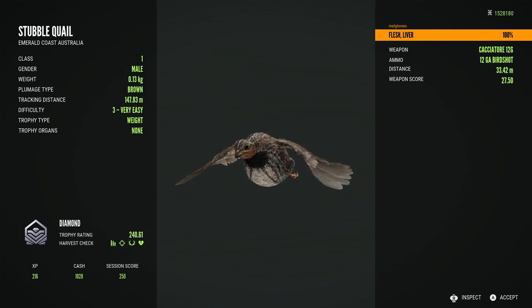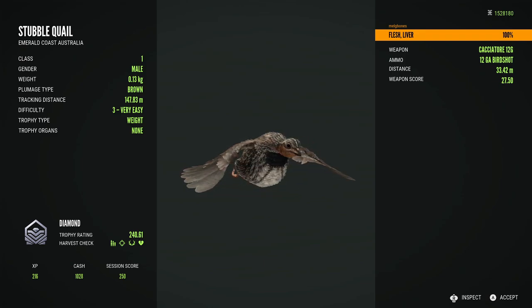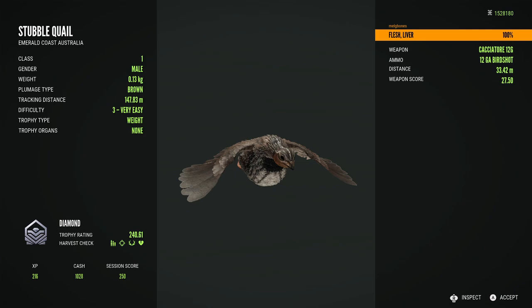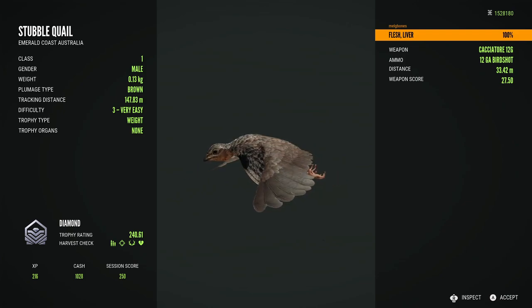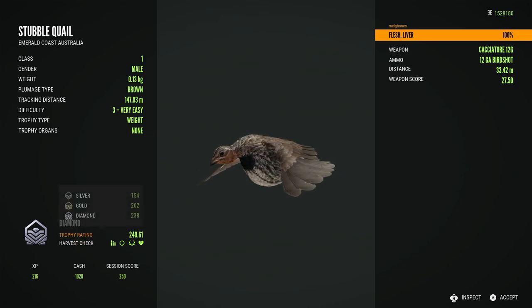He's the last diamond I needed for Emerald Coast. He might not be super massive — only just over two points above the diamond requirement — but that's all that matters. It couldn't have happened in a more cool way: on my own map, right near the border in the far southeast, hunting banteng. I have picked up so many max weight quail tracks and followed them and it's just been level twos, so finally to get a level 3 that made diamond was just so exciting.